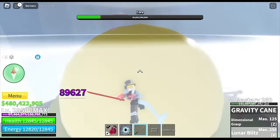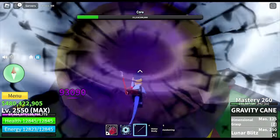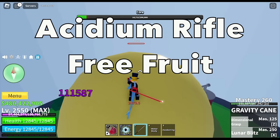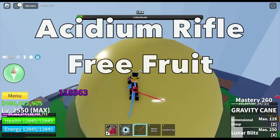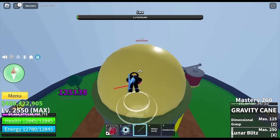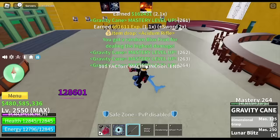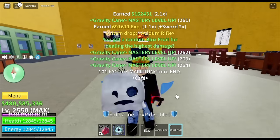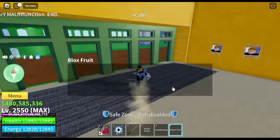The core has 200,000 HP. You can also get a CD drum rifle plus fruit here. A viewer asked: can you get gravity cane? You can get it in the second sea by defeating Pahita — it's a boss drop. Oh, we got a ghost fruit! Now we're gonna move on to the first sea swords.